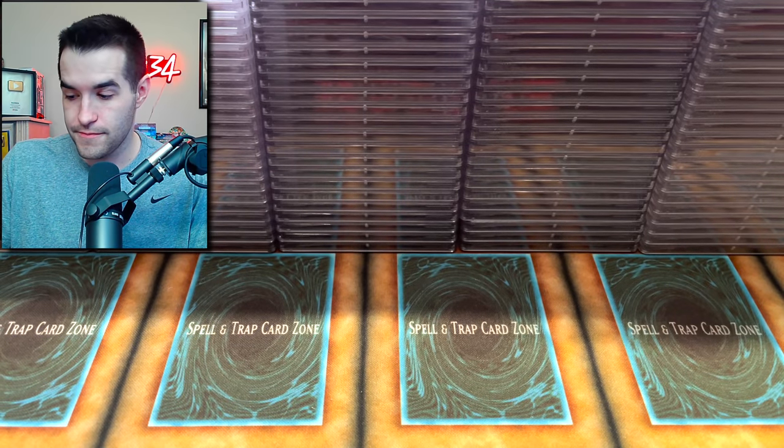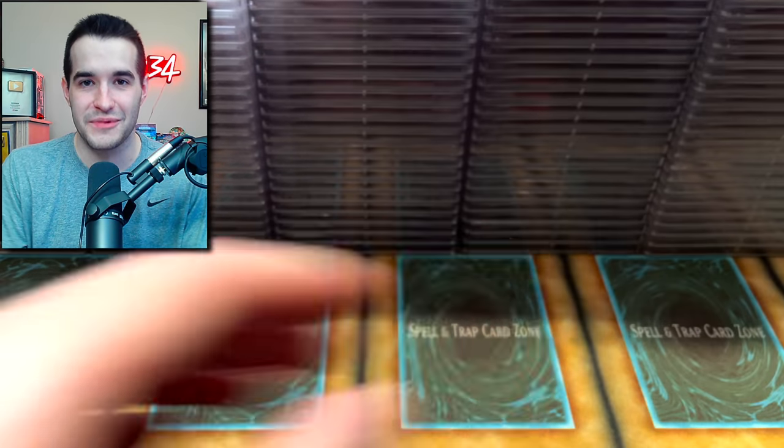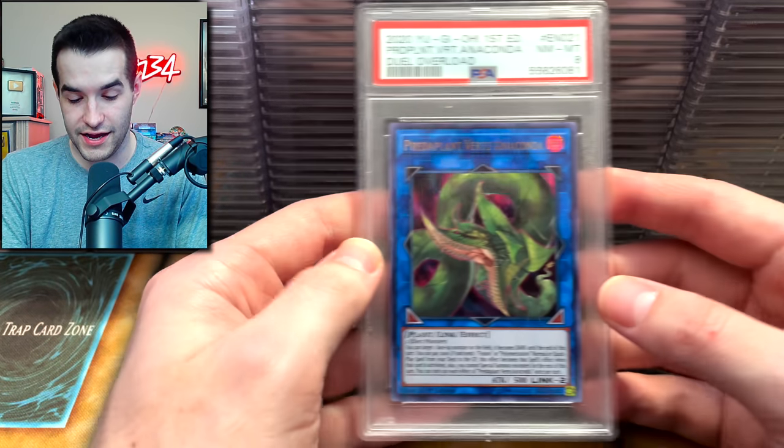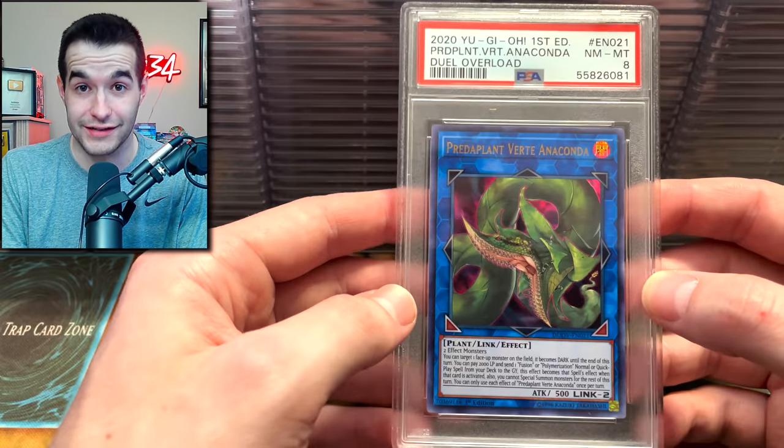Another 9 for the other grader. He got a 10 — a Secret Rare Dark Magician Girl, that's pretty good. He also graded a Verite — you might just want to use this one in your deck because I got an 8.